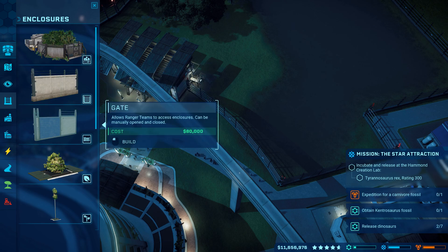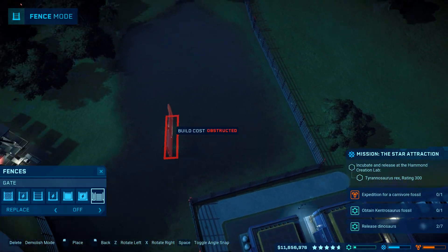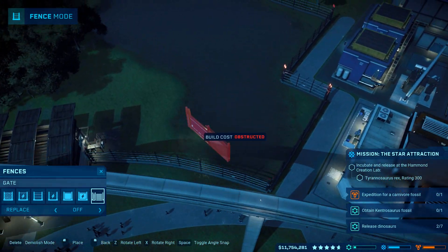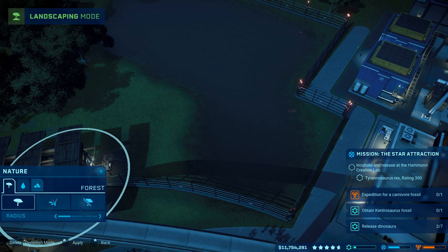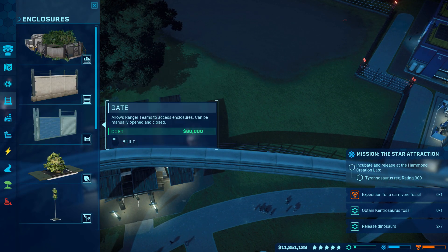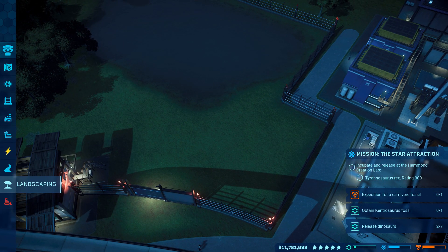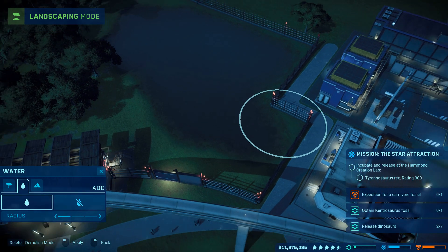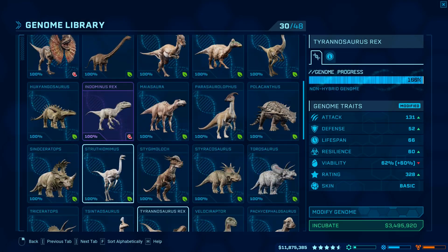I haven't started incubating yet - I should have but I didn't. I should probably put the door in first. Let's put the door in, there we go. And now let's add the water. There we go. Now we're gonna incubate the Baryonyxes.